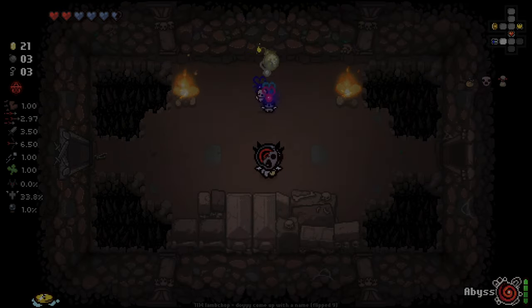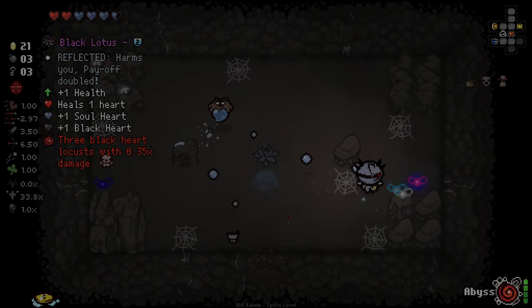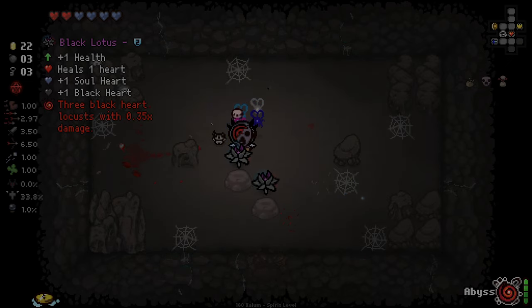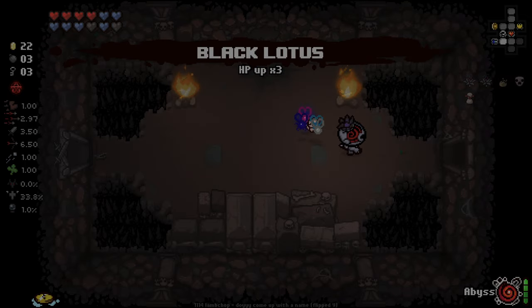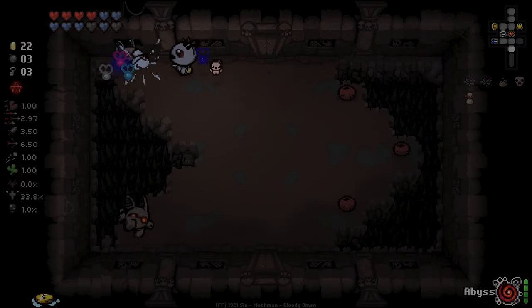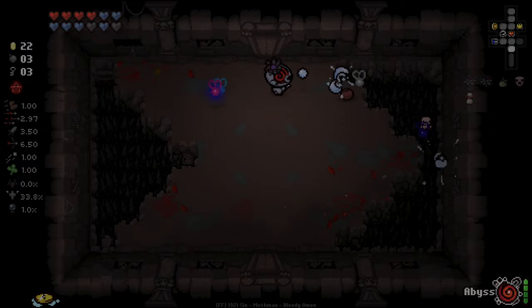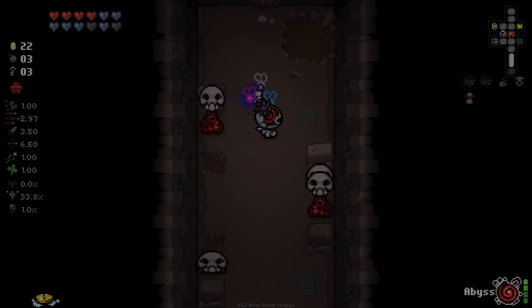Secret room is almost obviously here. Oh hello - the double Black Lotus! We don't mind if we do. Do I want to take both? I was going to get rid of one of them, but honestly it's just great HP to take them both. So I'm just going to take them both. I don't need the extra locusts right now - I would much rather be very safe in my current HP.